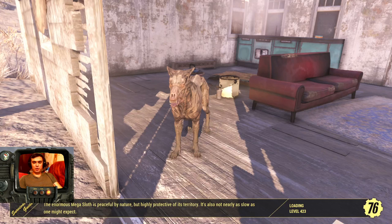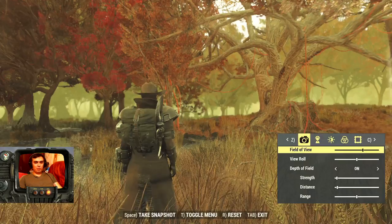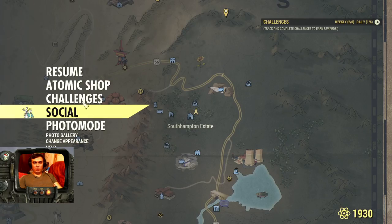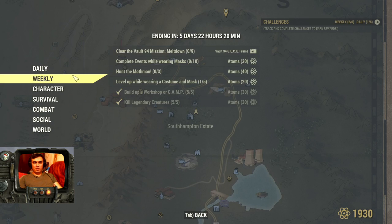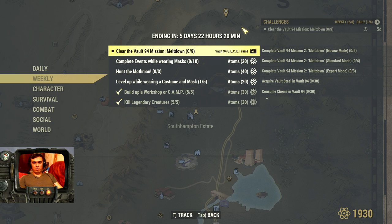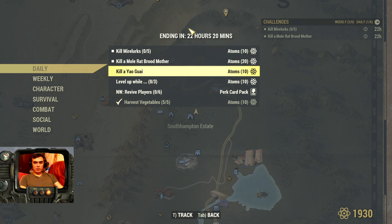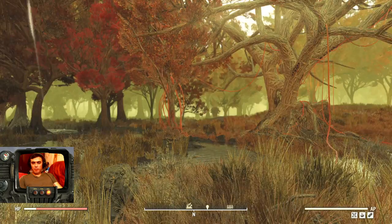Now let's go kill some Mirelurks. For that we need to go to the Highland Marsh. Unfortunately I can't do any editing because I'm in recovery mode after the surgery I had last week, so I'm just going to go through all this without cuts — bear with me. Once you appear at this location, just track that event and head in.